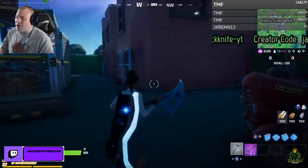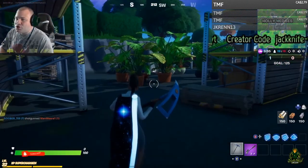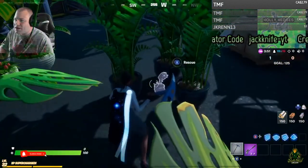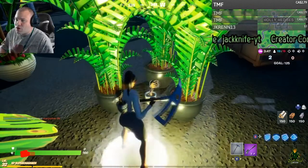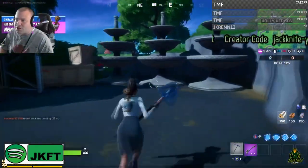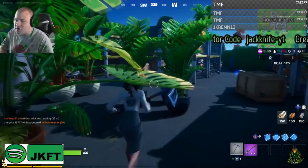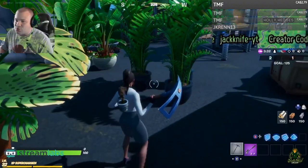Once you land in Holly Hedges, you're going to want to go to the nursery. As soon as you go to the nursery, walk over by these plants and you're going to see this one plant right here dancing — that is Baby Groot. Go and rescue him. As soon as you rescue him, he becomes your back bling and you can carry him wherever you want. Remember, he is right in between these plants — it's kind of dark to see, so pay attention to where he is.